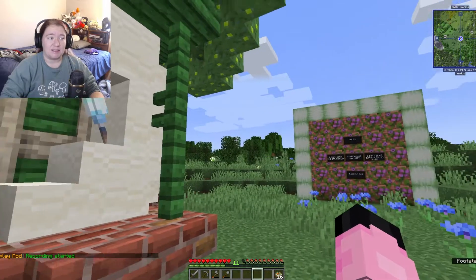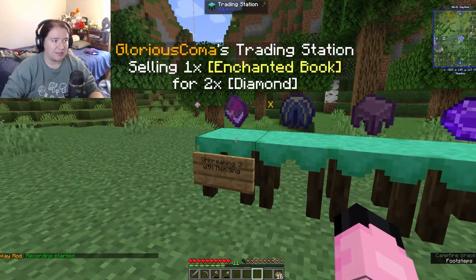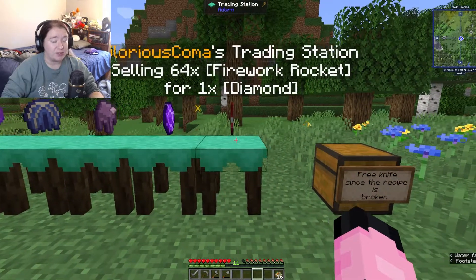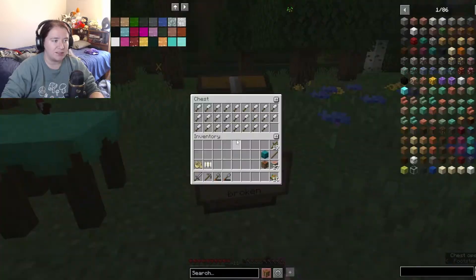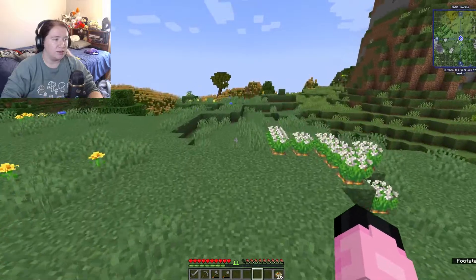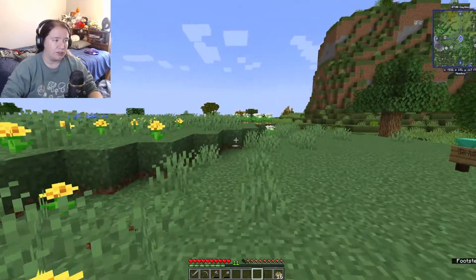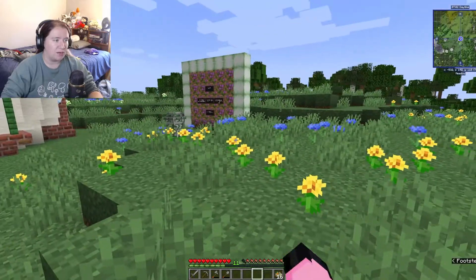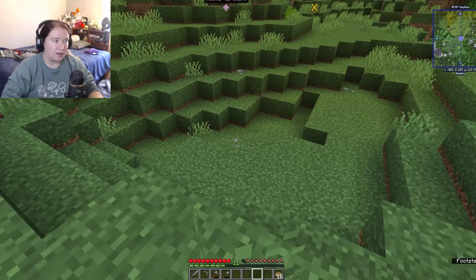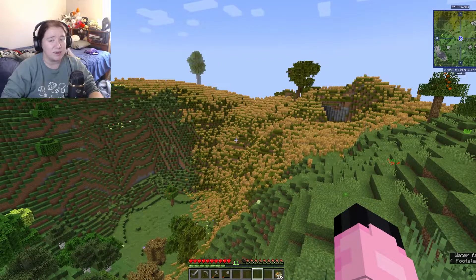Spawn still looks pretty much the same, except James has added a little area where he's selling some stuff — lots of really cool things. I have no diamonds right now so we can't really do that. We also got a free knife since the recipe is broken, which I took one because I feel like I might need it. I want to flatten this area a bit and add a road straight out from here.